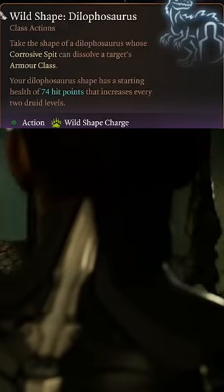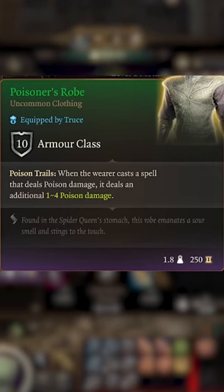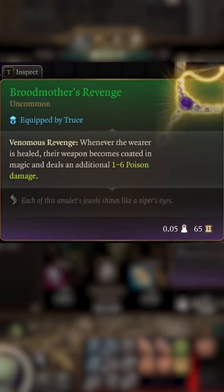Finally, unlocking the ability to shapeshift into your true Reptilian form and spit acid into the eyes of your enemies. Use these items throughout your adventure to increase the amount of poison damage you're doing.